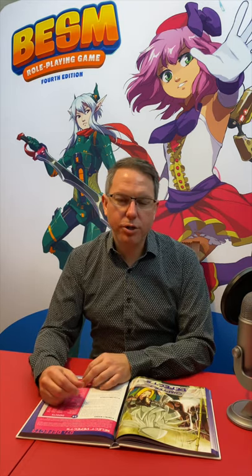When you add defects onto your character, they go in a separate section on your character sheet — they're not attributes. They're functionally similar, like negative attributes, but you put them in their own section. Those points are then subtracted from the points you spent on your stats, your templates, and your attributes, adding up together to give you the total number of character points.